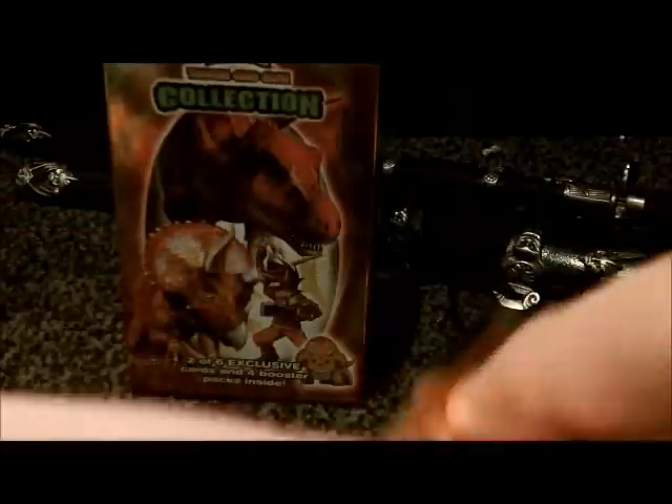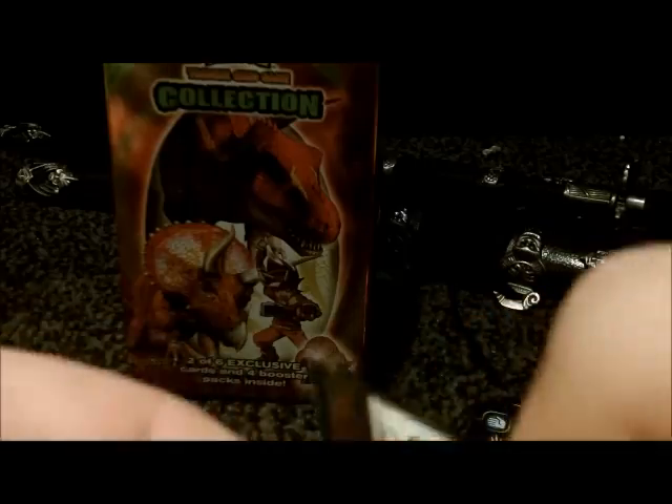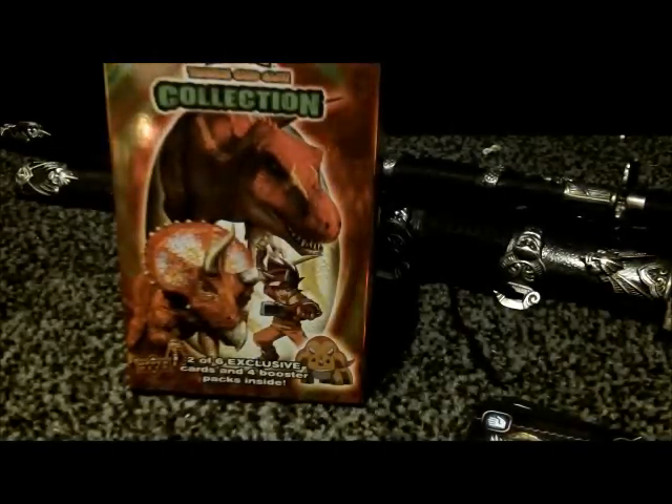Next pack has Knockout Blast which is the Hollow, Attack Boost, Dinosaur, Mold Attack, some Dinosaur, Ursula, Dinosaur, Head, and another Dinosaur. The final pack from box two has a Gold Dinosaur, Power, Stomping Hammer, Dinosaur, Dinosaur, Fire Power, Diamond Breast, and another Dinosaur. So there are the two collection boxes.